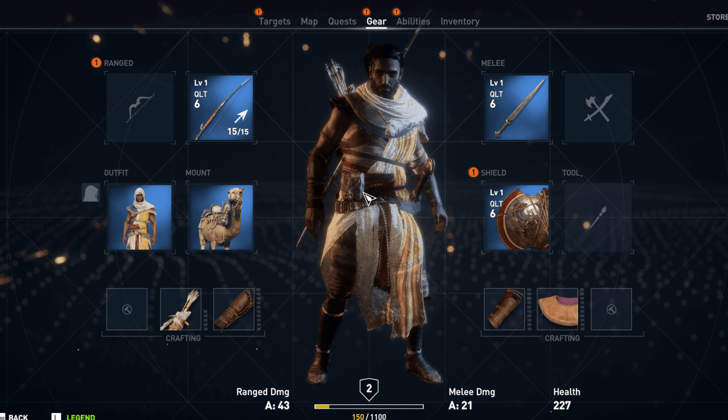This is Origins — a little complicated, as you can see. We have two melee weapons, two ranged, outfit, mount, shield, tool, and the various crafting elements at the bottom. This was the first RPG quote-unquote game of the trilogy, and a lot of people were fine with it. I'm fine with this, but it looks a little complicated.